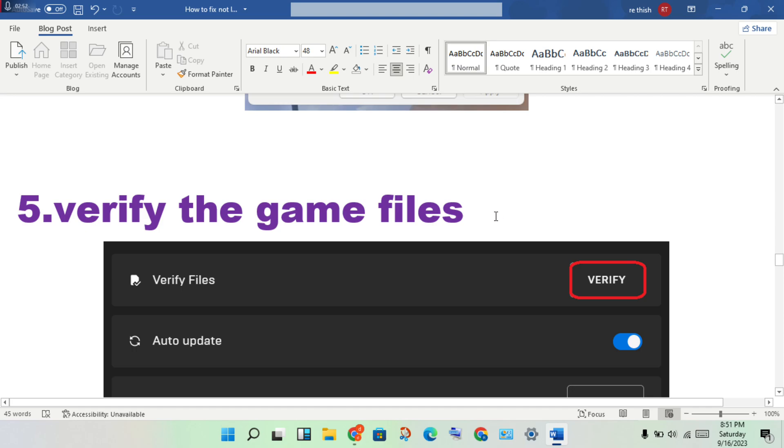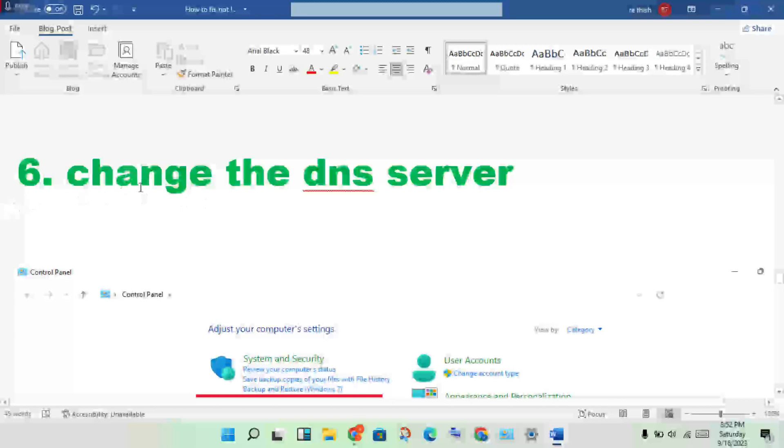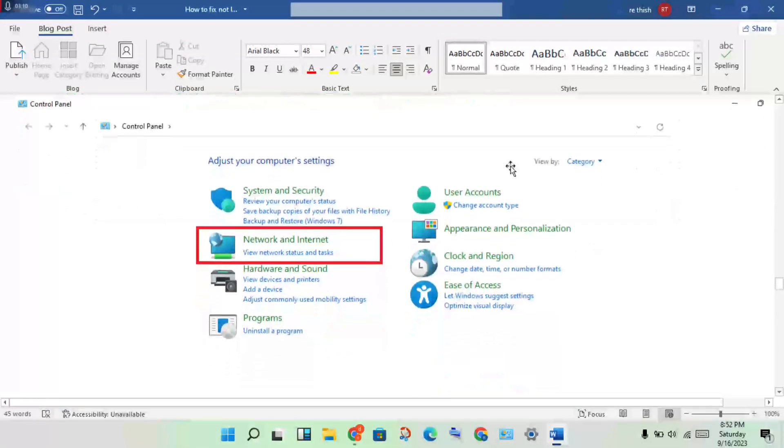The next step is to verify the game files. If any files are corrupted or missing and were not downloaded correctly, verify the game files to solve this problem.